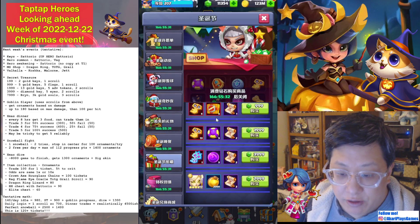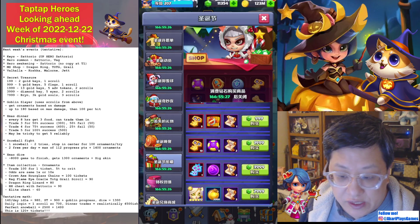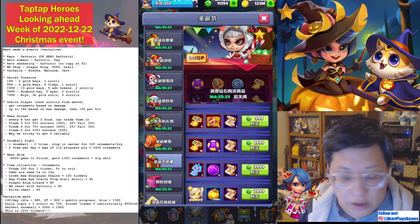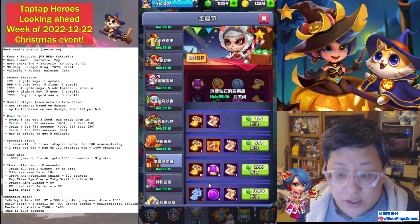Next we have secret treasure. This is funny because the secret treasure gives you scrolls instead of currency, but you can just use them in the goblin. So they're basically worth 100 ornaments each — this seems to be their workaround instead of giving free currency directly.